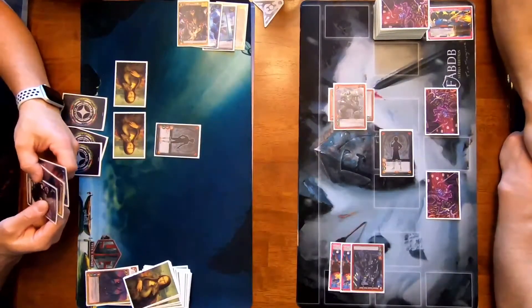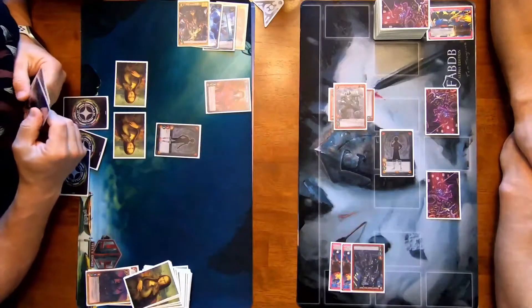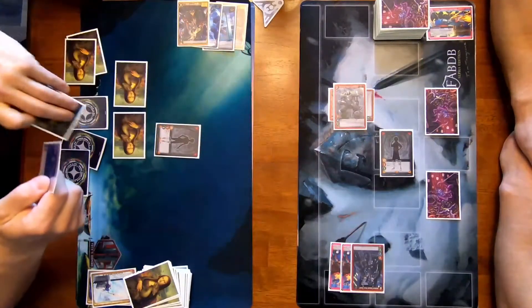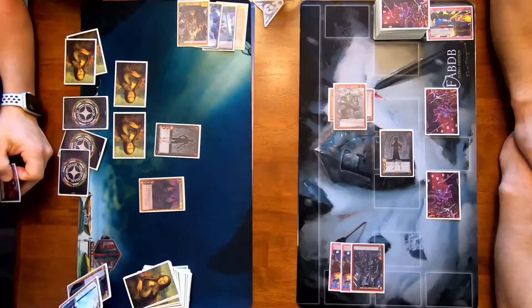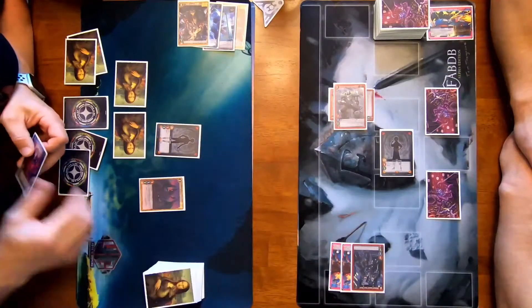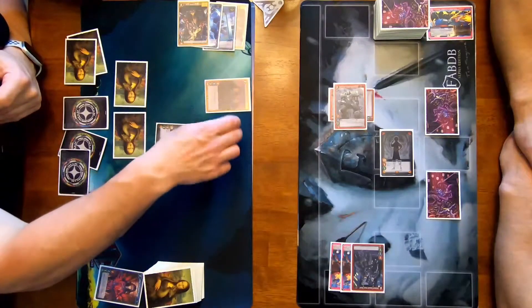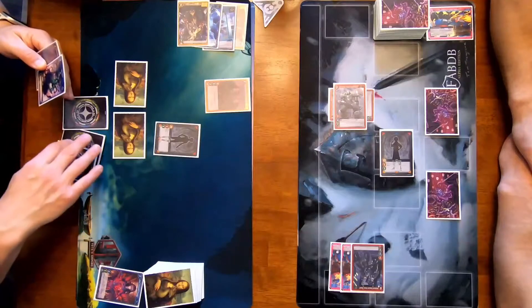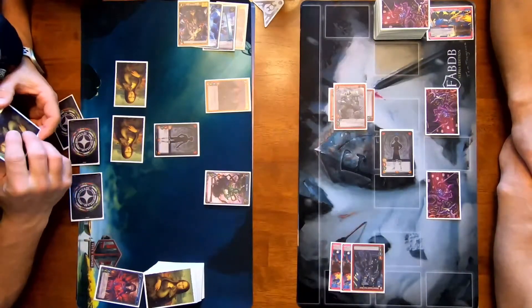I will spend one abyssal summoning — put this into your graveyard. If you do, you may special summon a unit with abyssal concerto. So I will special summon him. I need to take two darkness cards — they're both darkness at the same border, right? And put them in the bottom of my deck to do his abyssal. When this enters, it gains defender — goes in the defender zone. And then with the other two resources, I'll bring him out. He's a three health, two attack, and one strike.